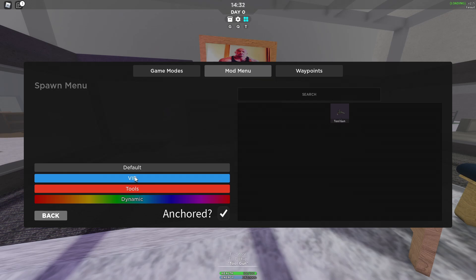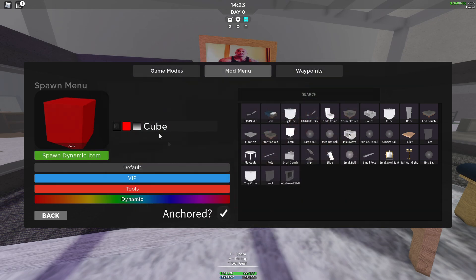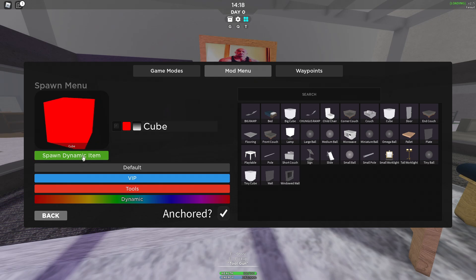There could also be a feature where your bases are established as bases — like when you connect furniture together, you can't salvage it. That would totally take the griefing aspect out of this. Getting materials would be super simple, and getting them to your base would be even easier. You just put them in your inventory and go on your sweet way.